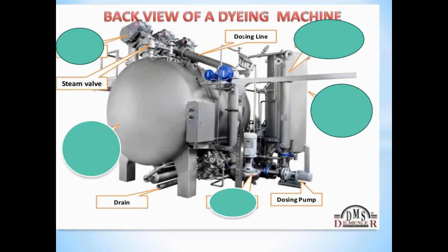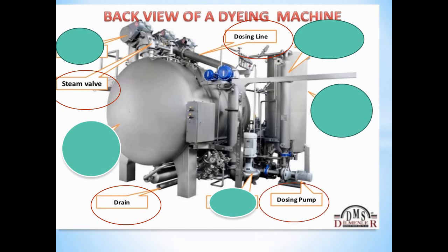The controlling unit, or processor, manages all functions of the dyeing machine. It monitors and controls temperature, time, and other process parameters. The processor takes charge of the entire machine operation and coordinates all connected components to ensure the dyeing process runs correctly.